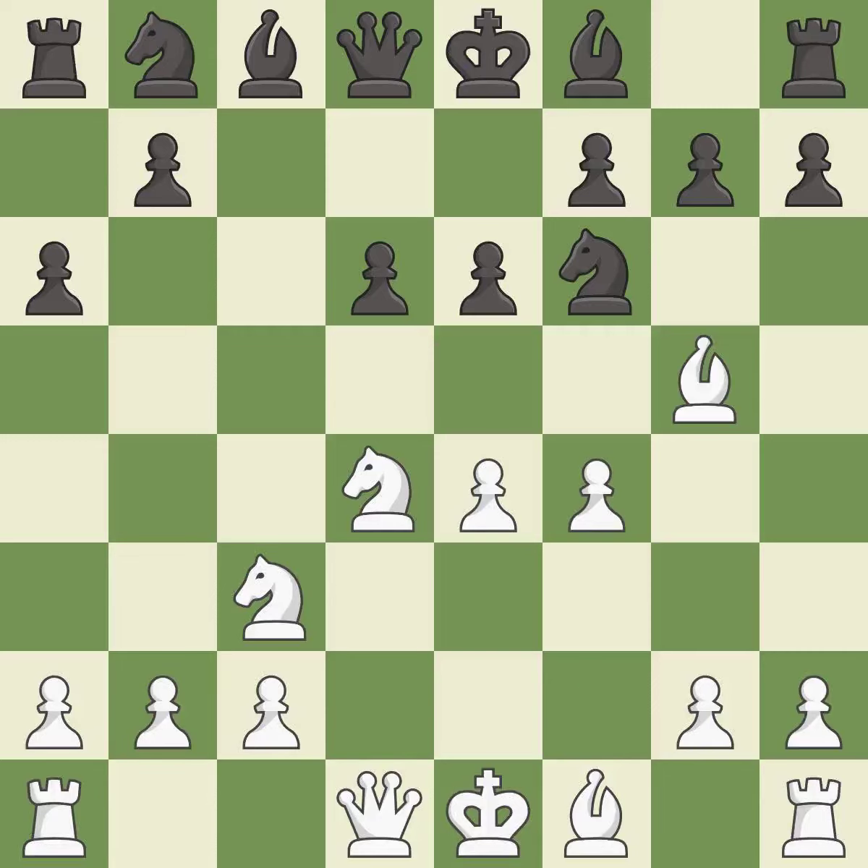F4 gains space in the center, controls the e5 square, and prepares to develop the queen to f3 behind the f-pawn. Nc6 develops the knight toward the center and attacks the knight on d4.